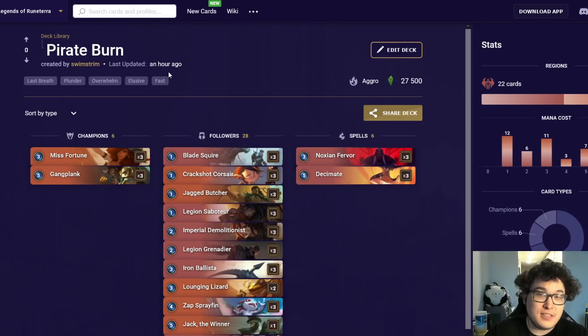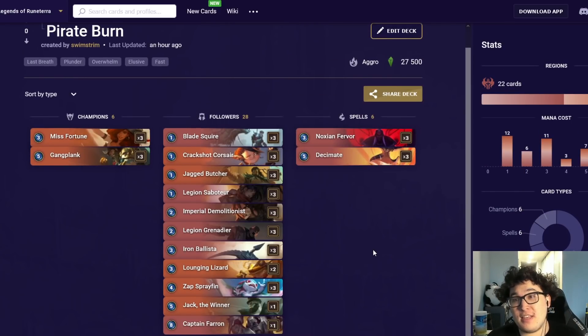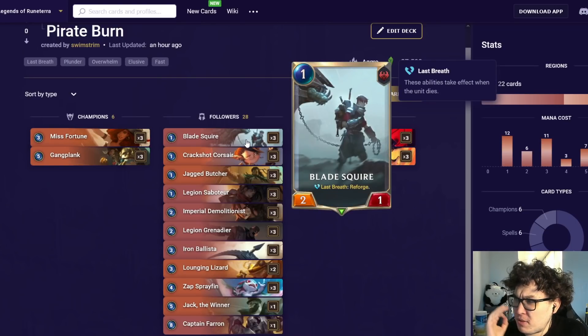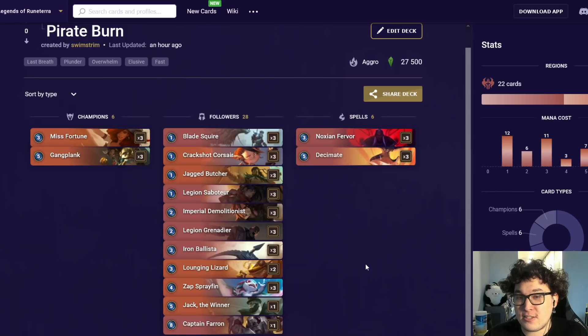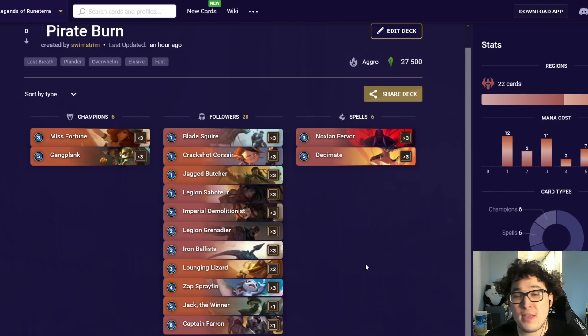The second deck is one I'm personally very proud of — this is the highest win rate version of Pirate Burn, and it's my version. It's taken the ladder by storm in the last couple of weeks, coming in at also a 57% win rate, tying for the highest. My version runs three Blade Squire, two Launching Lizards, one Jack the Winner, and one Captain Farron. Blade Squire is great because when you roll the plus-two damage blade it's just two free face damage, and using Overwhelm on something like Jack the Winner is super good. This is just the most refined version that goes for straight face damage.